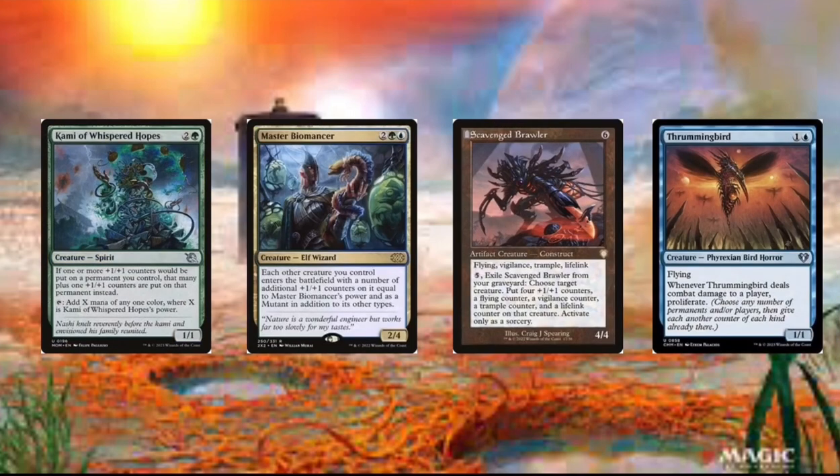Then we got Thrummingbird. And this card's a really good proliferator — it just proliferates all of our counters. The one we really care about is the +1/+1 counters, but Thrummingbird's really good at just giving us extra +1/+1 counters. We do have some other adders like Kami and others, so that's really good.